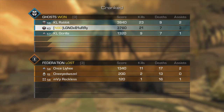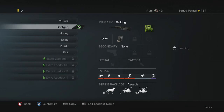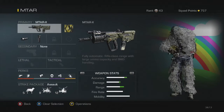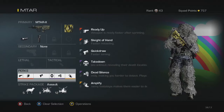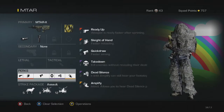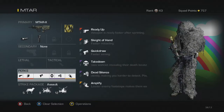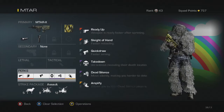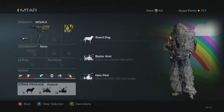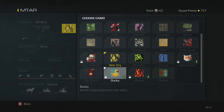I'll show you guys a quick view of the class I was using. Sorry for not uploading recently, I've really been busy, especially during March break. Here's a look at the class: MTAR with muzzle breaker and grip, perks are ready up, sleight of hand, quick draw, takedown, dead silence, and amplified — because I have a headset, the Tritton 720 Plus, and amplified helps me hear footsteps better while dead silence reduces my own. Killstreaks are guard dog, battle hind, and helo pilot, rocking a ghillie suit with diamond division and war cry camo on the gun.